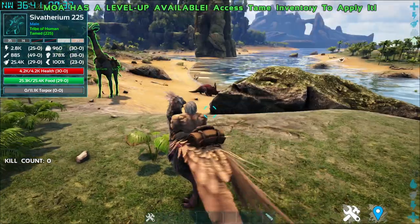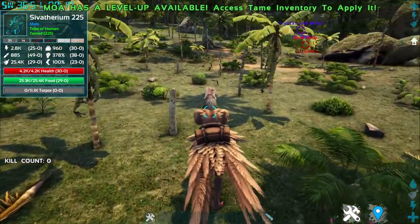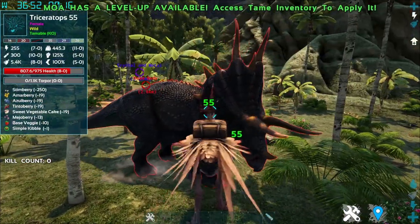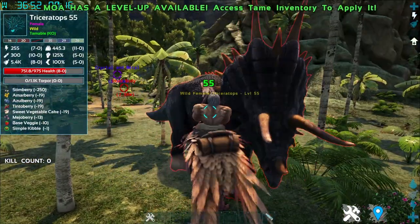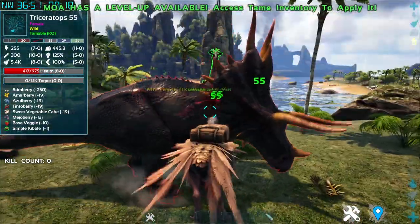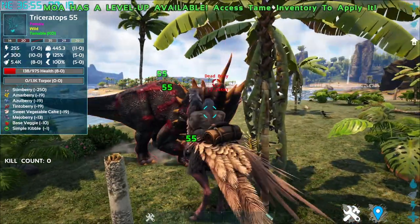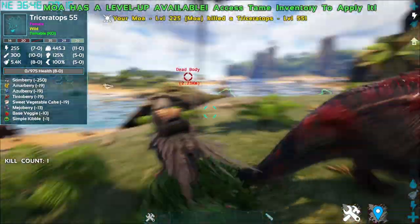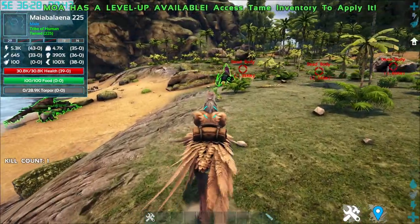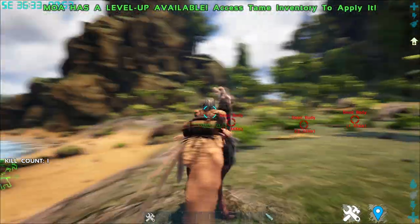For its attacks: left click seems like a peck attack. Right click does nothing. So this creature only has a peck attack. It's not really a fighting creature — more of a farm animal for your fertilized eggs. That is the Moa.